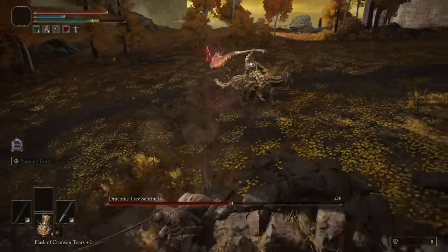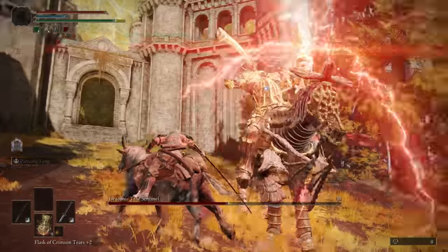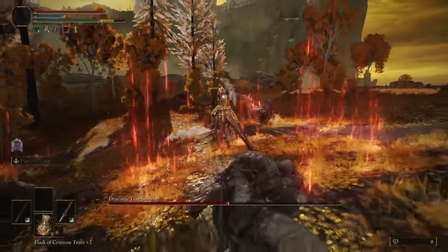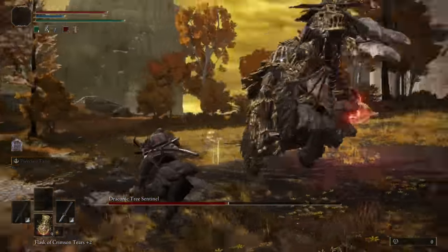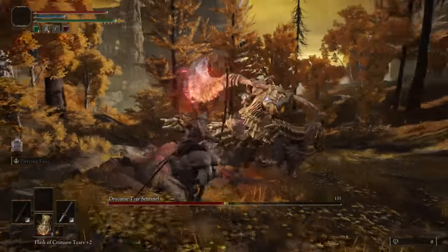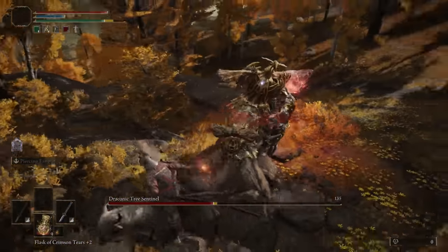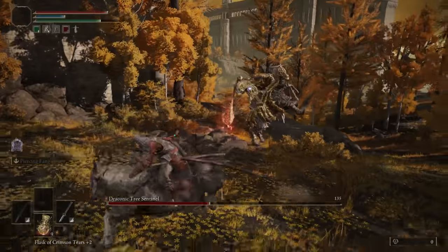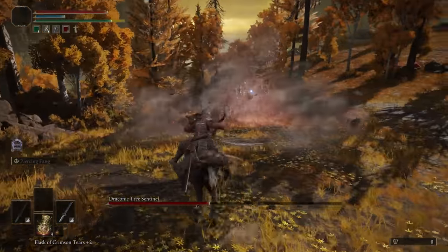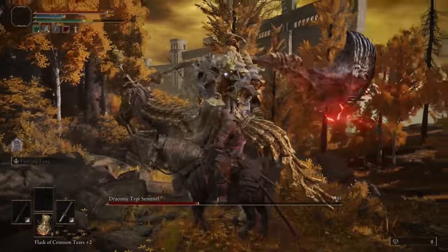On foot is super easy if you stay on the shield side because it only has the scoop attack and the stab. But this AoE thing — if you're near him, you're kind of just screwed on foot. You're not gonna run out in time. If you're doing a swing and it does that AoE lightning thing, good luck getting out. So you're pretty much forced to use horseback for this one.